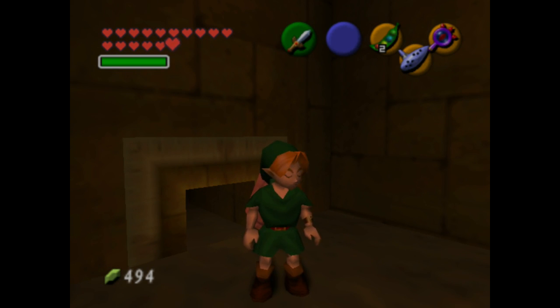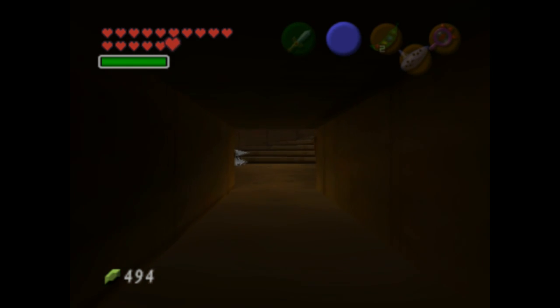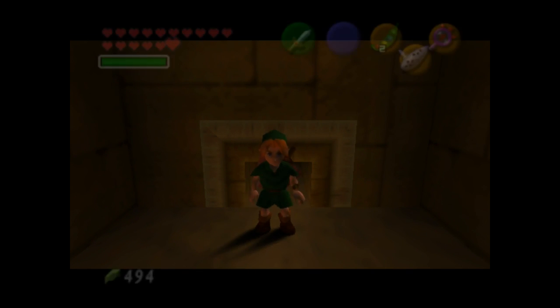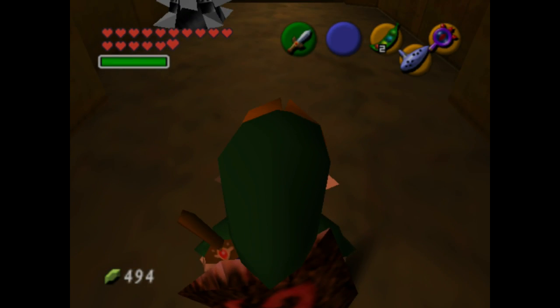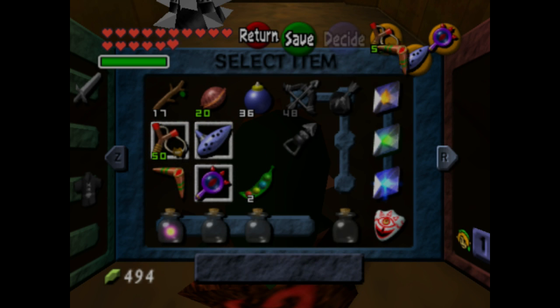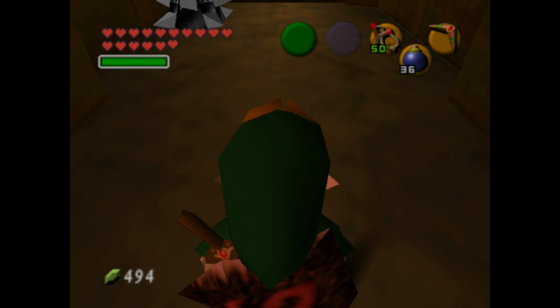Welcome back to the Legend of Zelda Ocarina of Time. Last time we made our way to the Spirit Temple, but we couldn't really enter as an adult, so we went back in time in order to enter as a child. This is a pretty good dungeon, at least when it came to recording, because it meant I can split the dungeon into two parts, since there are two parts of it.